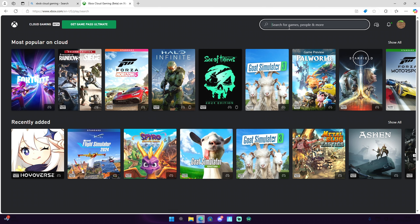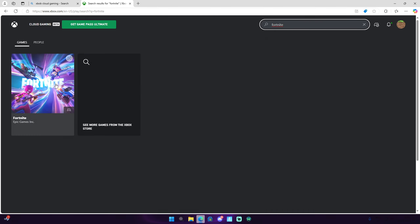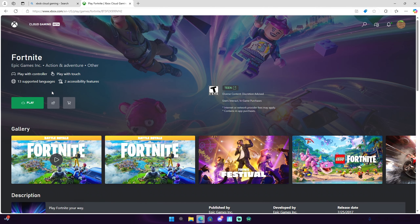Once you're in Xbox Cloud Gaming, they're going to require you to sign in. If you have an Xbox account just sign in, and if you don't, just create one. It's not that difficult — I know this might seem like a complicated process but it's really not.